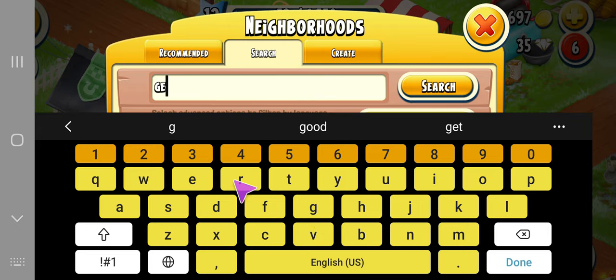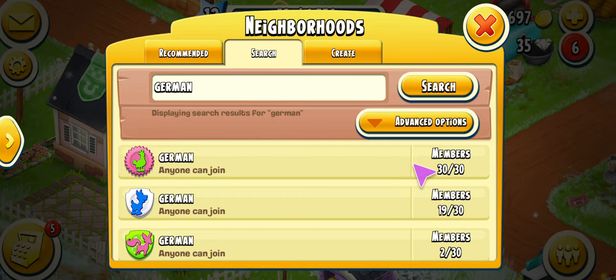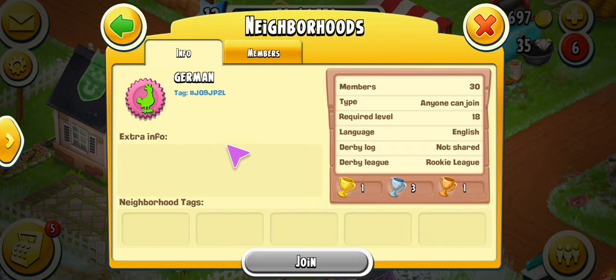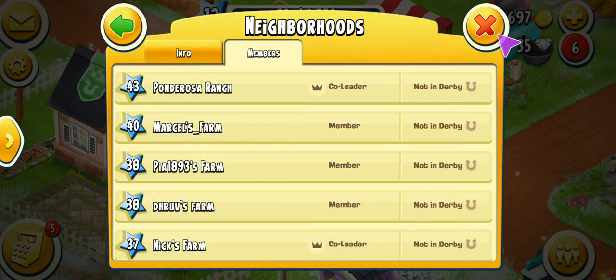Every neighborhood has different languages depending on where you are. If you're looking for a different language, just go to search and type something in — let's say 'German' — and it will list neighborhoods with that name. You can click on one to see their info: 30 members, anyone can join. By their trophies you can see how much they participate in the derby. You can also click on members to see who's in the neighborhood. That's your neighborhood house.